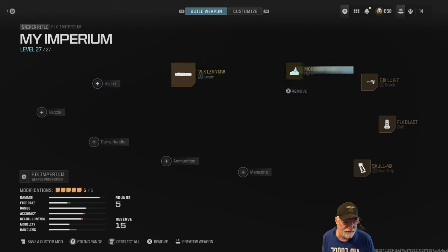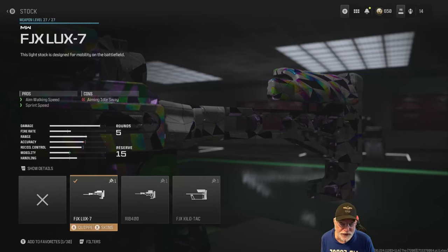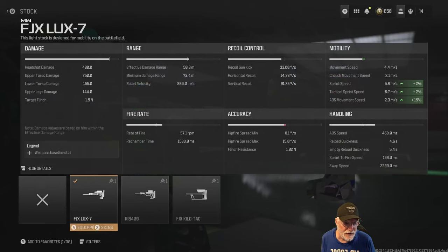First let's look at the configuration. We're going to start with the FJX Lux 7 stock that increases our movement speed up to 2.3 meters per second — that's a composite of all the attachments. Look at the tack speed with a sniper: 6.7 meters per second, and a healthy sprint speed at 5.6 meters per second. There are no downsides to this attachment.